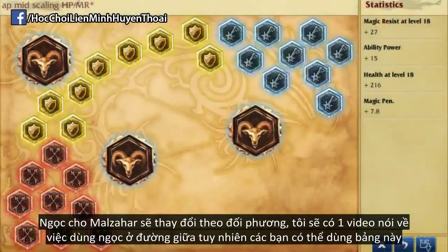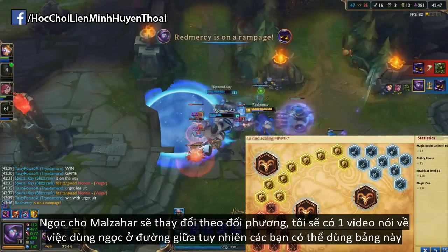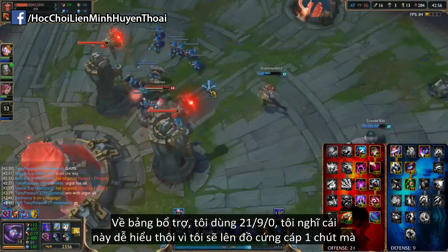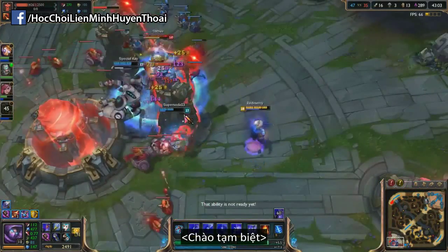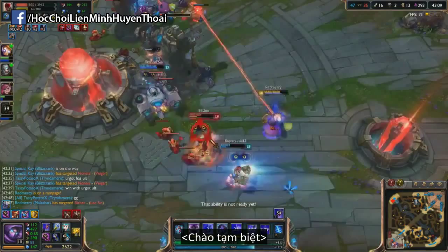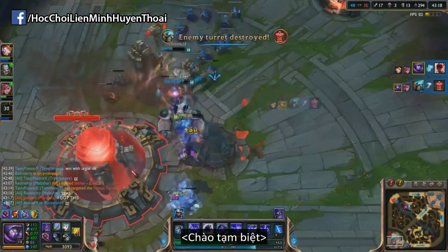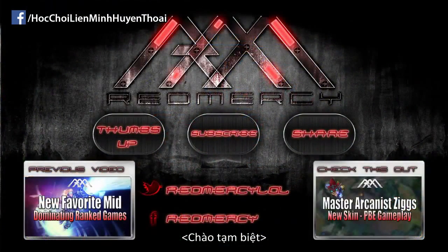My runes on Malzahar change depending on what I'm facing, which I'll actually make a video about eventually talking about how you want to use your runes in the mid lane. But for the most part, you can use this page right here. For masteries, I go 21-9-0. I think this is pretty self-explanatory going into the defense tree, because you are building somewhat tanky and you want that extra percentage HP and armor and MR. But that is it for this Necromalzahar video, guys. Definitely a new one which I haven't seen. And if you happen to be a Malzahar main who's been running this build every single game, then I apologize — I don't mean to steal your thunder, but I've never seen it. I think it's completely fresh and new while also actually being quite good in the meta. So if you guys enjoyed it, please throw in a like, share it with your friends, tell me how you do in your games if you end up trying it out. Hope you guys enjoyed this video, and hope to see you next time. Peace.